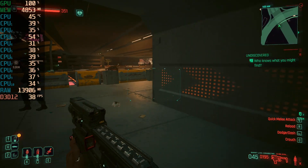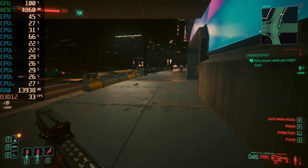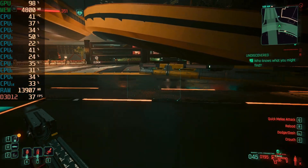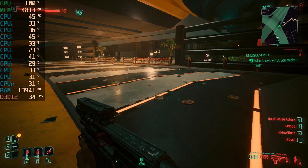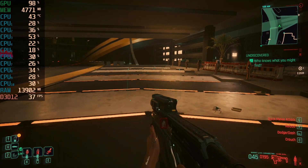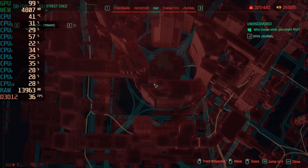This 9th-gen build is a build that could end up getting paired with a card like this if it just happens to be what somebody has on hand. So I thought this was a more relevant testing scenario. Let's get some daylight.